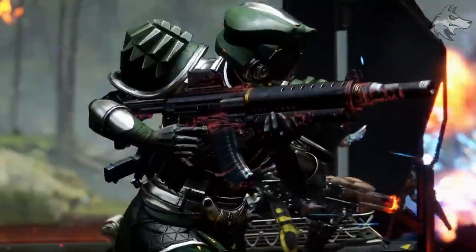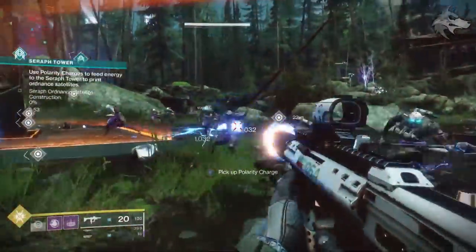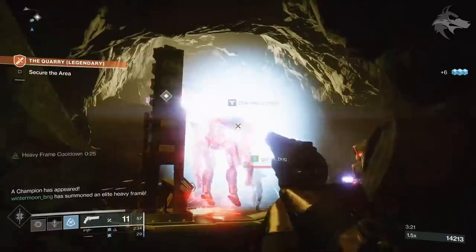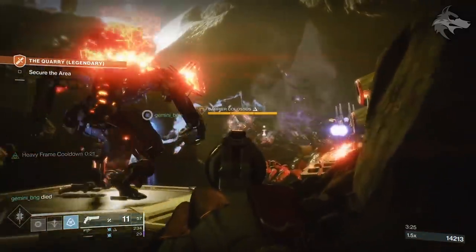It sounds like we'll have to head into the bunkers and potentially clear them out as a kind of opening section before we can unlock everything in the Seraph Towers, which is the new public event. Seraph Towers is the new activity where we'll be powering up Rasputin's defences, and basically we'll follow a series of pursuits through bunkers, new adventures, and Seraph Towers to unlock new rewards. We also see one of those Rasputin robot things, actually called an Elite Heavy Frame in the game.